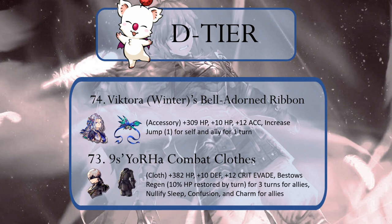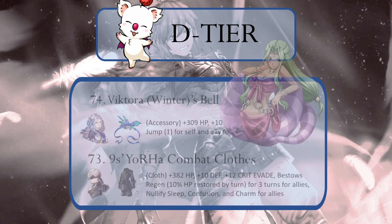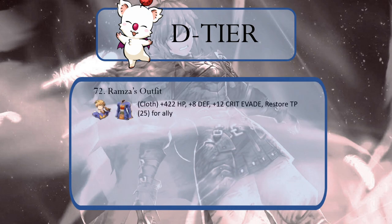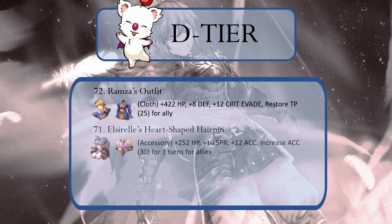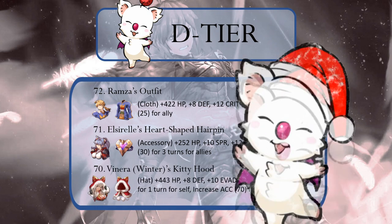Winter Victoria's Bell Adorned Ribbon comes in at number 74, primarily because jump isn't really utilized in a meaningful way in the game. 9S's Yorha Combat Clothes might give regen, but for all practical purposes, recovering 10% of your HP in a turn isn't going to save you from the next hit you take. If the combat clothes have any real value, it comes in nullifying charm and keeping those steamy lamias away. Romza's outfit is pretty worthless, as TP usually isn't an issue in battle. Elsa Rell's heart-shaped hairpin provides a boost to spirit, but its ability is nothing to swoon over, and as beautiful as Winter Venera is, her kitty hood is nothing to put on your Christmas list.